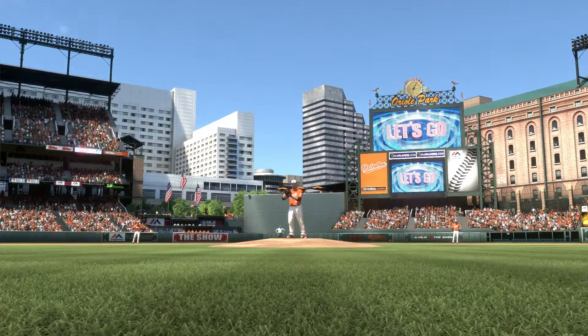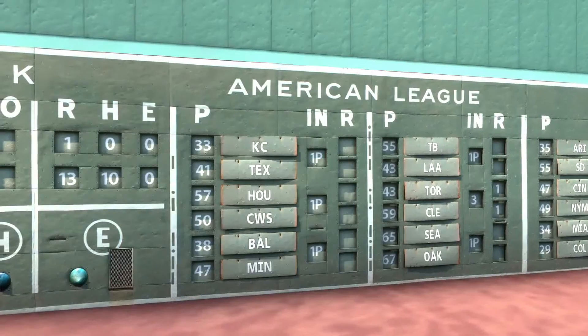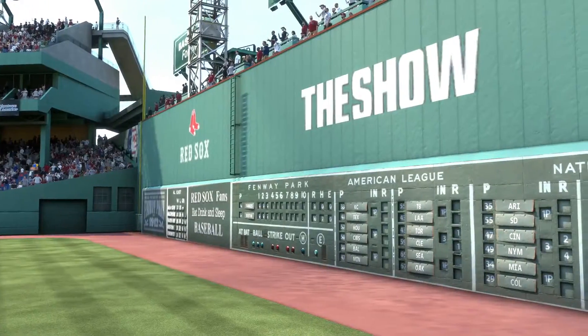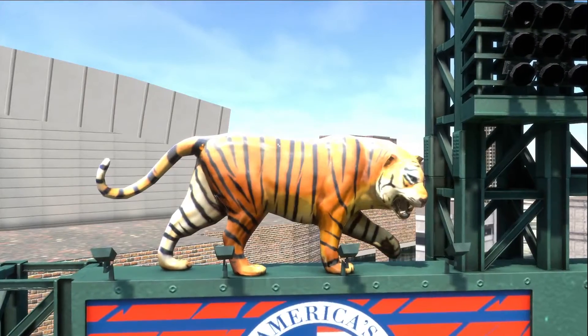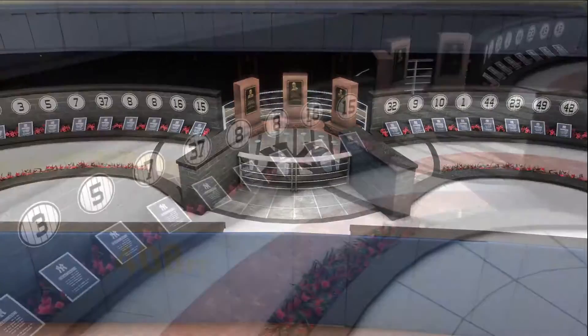Thanks to the power of the PlayStation 4, our stadium art team has brought these cathedrals to life in a way never before seen on any video game console. The added memory and horsepower allows us to create more lifelike structures with the geometry, like the Tiger in Detroit, the Green Monster in Fenway, and Monument Park in New York.